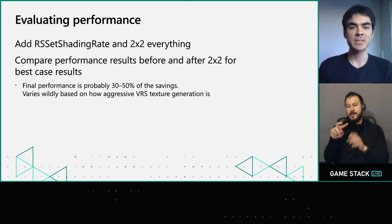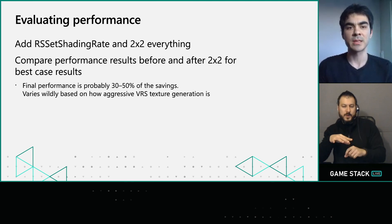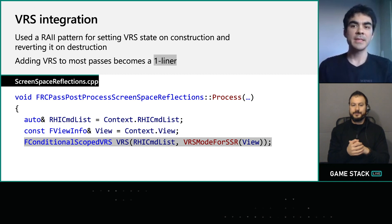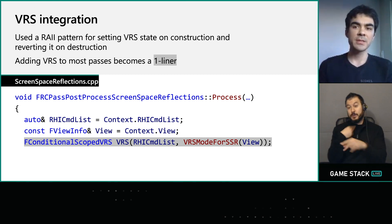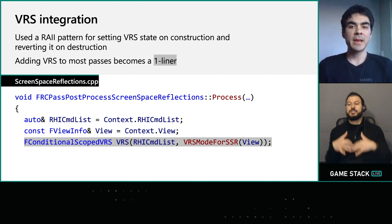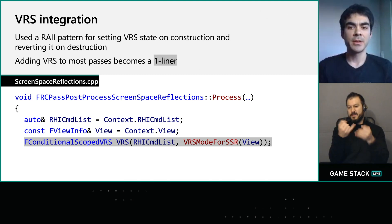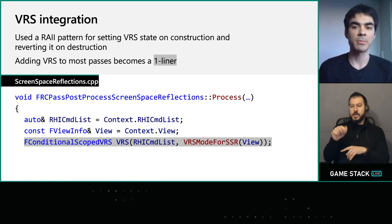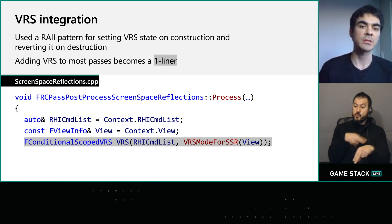For example, your VRS texture is generated from your camera's point of view, so applying VRS to passes from a light's point of view really doesn't make sense. For adding VRS to passes, we added a scoped VRS class that applies Tier 2 VRS on construction and unbinds it on destruction — this made adding VRS to passes largely a one-liner. The VRS mode here is just a toggle to determine whether it should use the normal VRS texture or the conservative one.